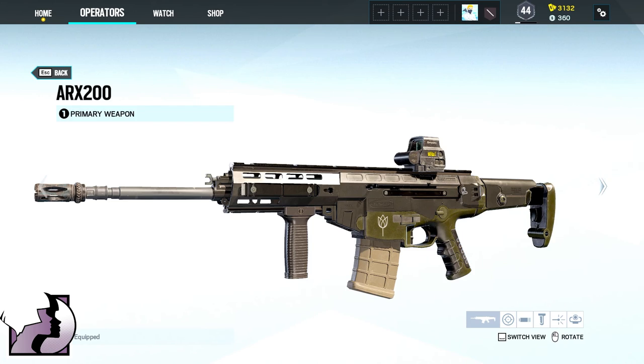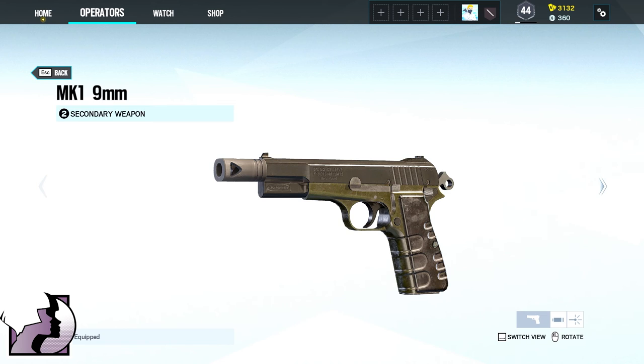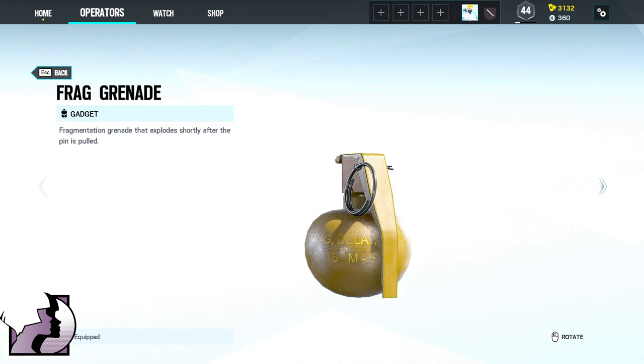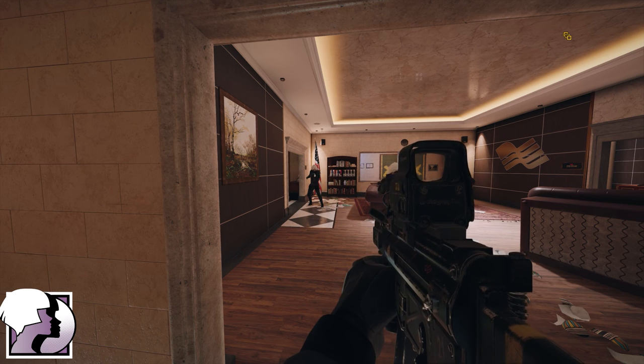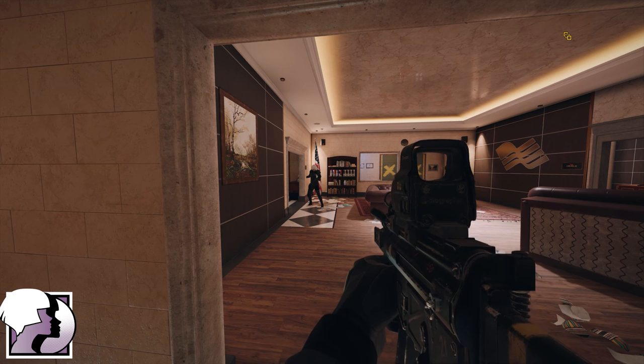Iana's loadout contains either the ARX-200 or the G36C and the MK1-9mm or the GON-6 as her secondary. Her gadgets are either two frag grenades or two smoke grenades. And her device Gemini Replicator allows you to deploy a remote-controlled holographic copy of Iana to fool enemies and gather intel.